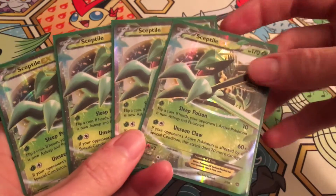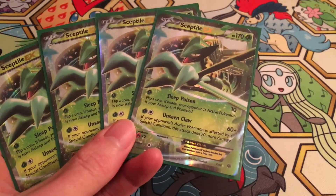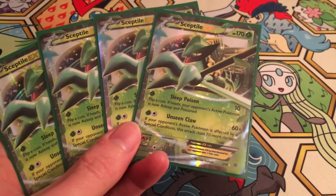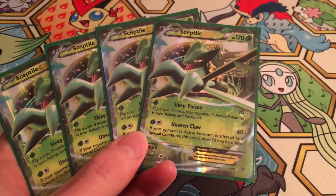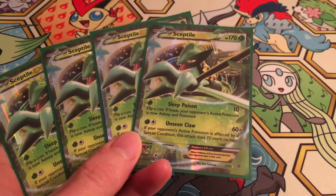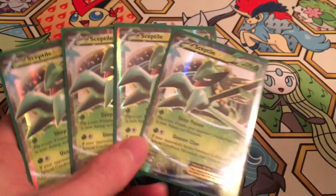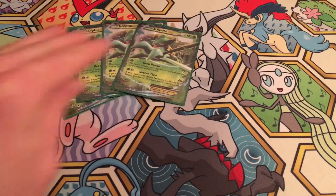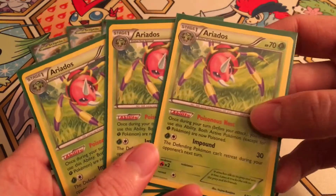Sceptile EX — for those of you who've forgotten what he does — he's got 170 HP. We're not going to mega evolve him; we're just going to take advantage of the original, regular Sceptile EX. He goes one grass, one colorless for 60 damage, but if your opponent's active Pokemon is affected by a special condition it does 70 more damage. We're going to combine this with his old partner in crime, Ariados from Ancient Origins.